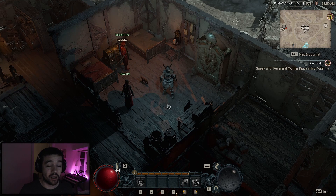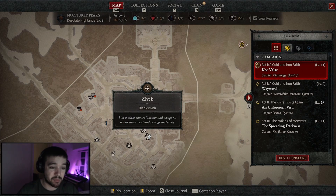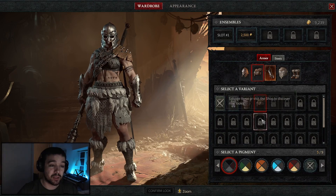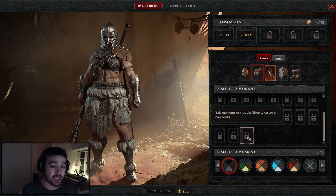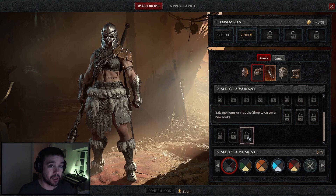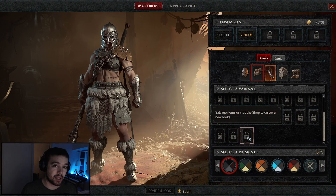For unlocking new items: as I said, look at your items in your inventory — if one says 'unlock new look,' go back to the blacksmith, salvage the item, and it will unlock the look you can use in the Wardrobe forever. If you hover over a locked item in the Wardrobe it will say 'salvage items or visit the shop to discover new looks,' which means in the future they're going to sell skins in a shop, similar to Fortnite.